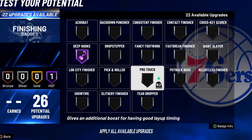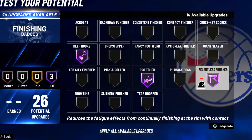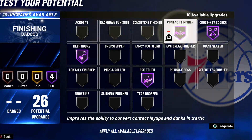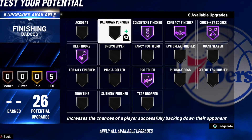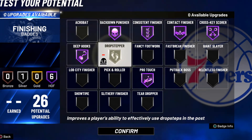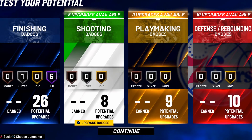All the finishing badges we gotta have — Pro Touch Hall of Fame, Contact Hall of Fame, we need that Hall of Fame. And drop step — you're gonna need that on silver. That's about it, that's all the badges you need for finishing.